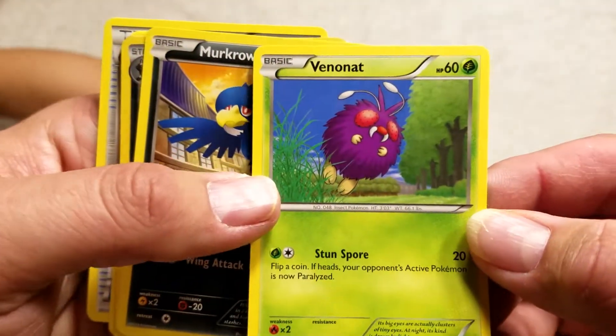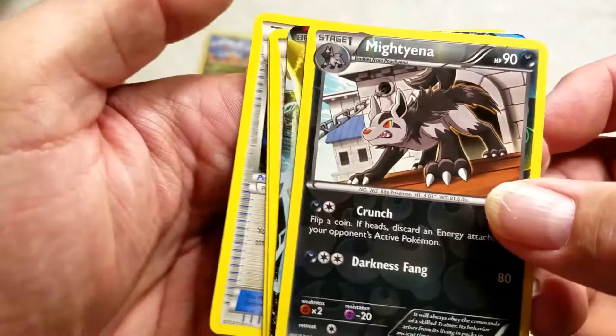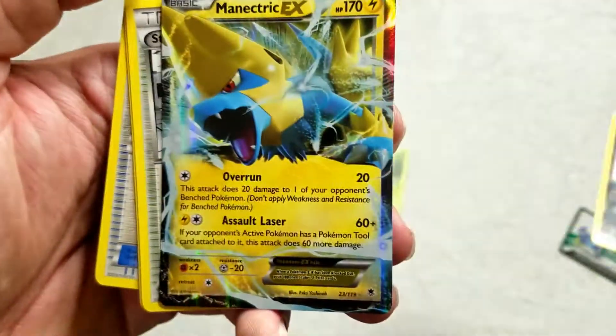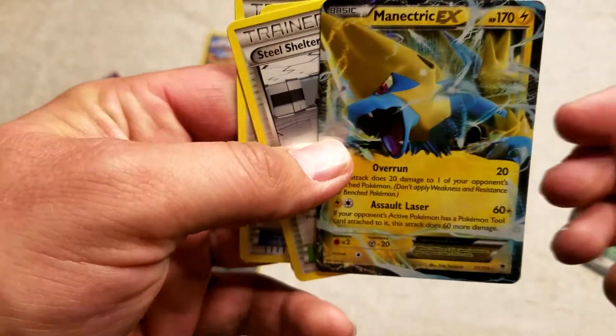Finneon — oh, I know this one — Finneonette. The Corvisquire. Here we got a stage one. Wow, look at that guys — how do you say that? Manetric! Manetric EX card.